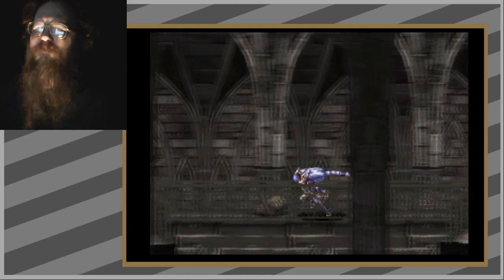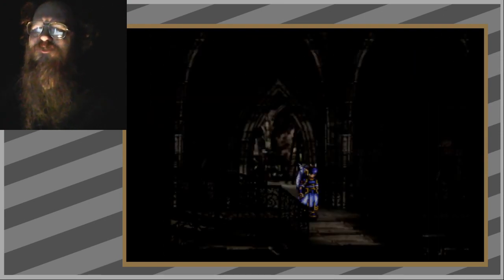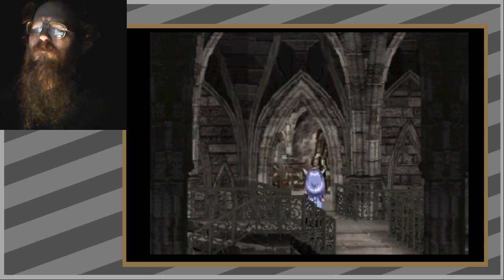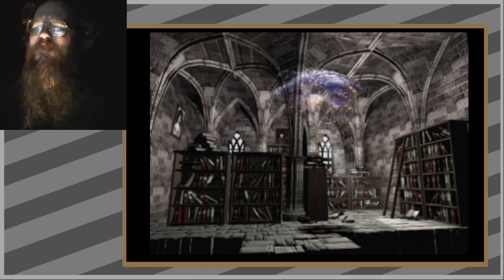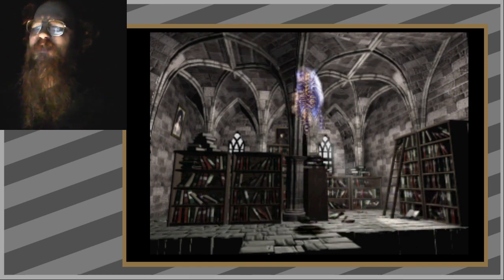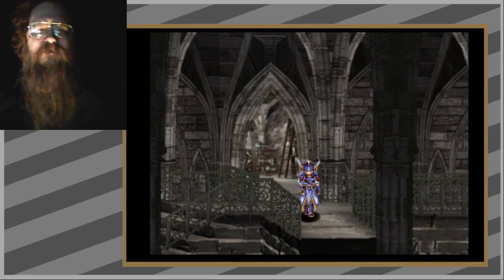We have four directions — I choose the library. And it really is a library, you can see it in the door. Nice touch. But why did you make it if there's nothing in it? Why is this here if I can't find anything or interact with it? There's not even an enemy. You can't even knock over a bookshelf or explore anything.